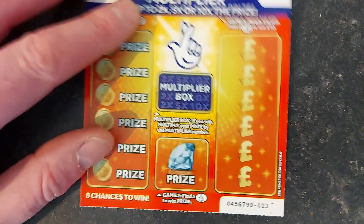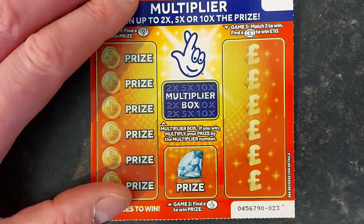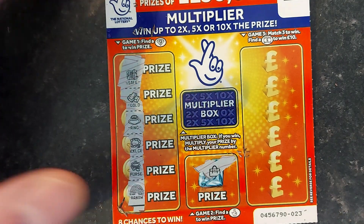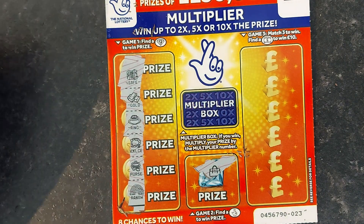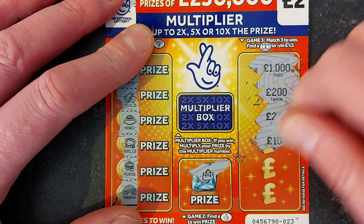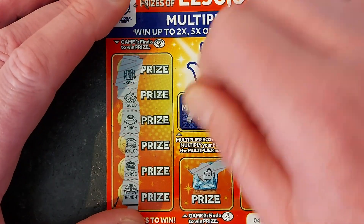Let's try ticket number 23. I've left numbers 21 and 20 because they're my numbers — I'm predicting those are going to win, so I'll do those two last. Let's see if we can find... no. Come on, 200 would be nice — no. Multiplier was times one.